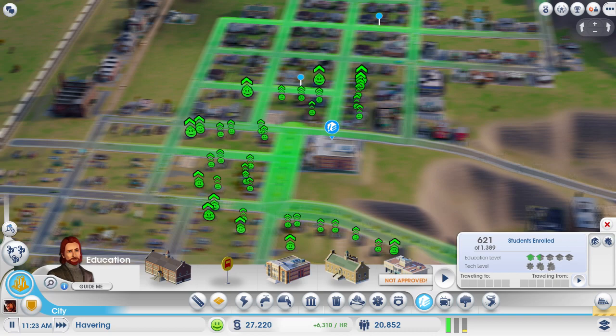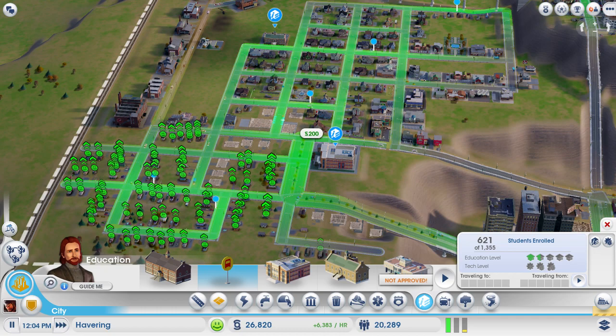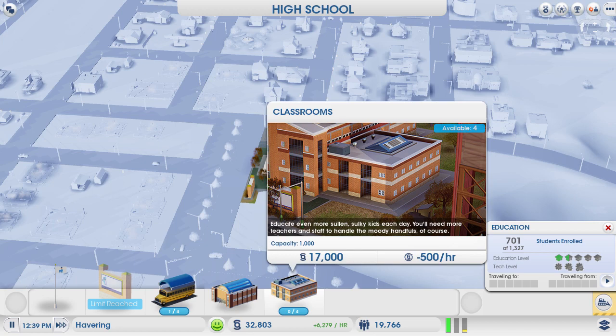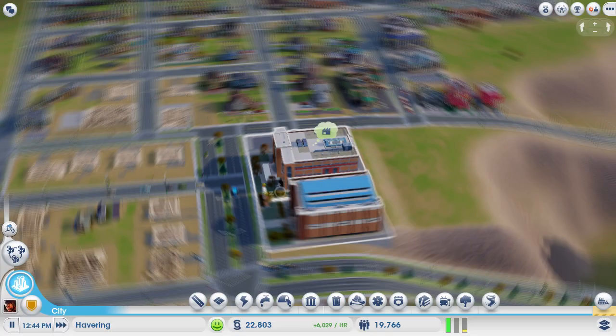Yes! Right, make sure this has got enough - that should be okay. What upgrades can we do to this thing? Upgrades! It looks like a school bus, that's pretty sweet. And what is this? A gymnasium for the jockeys. And a classroom to increase capacity - let's have a jockey. I forgot to leave enough room. That is awesome, I like that.